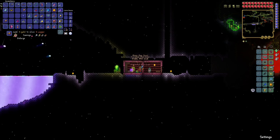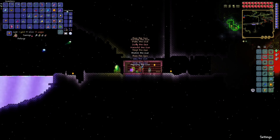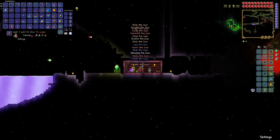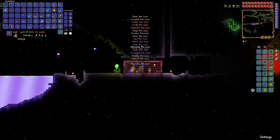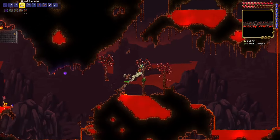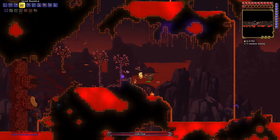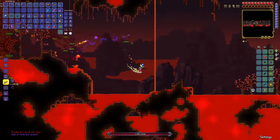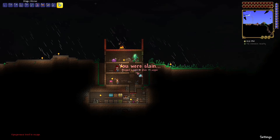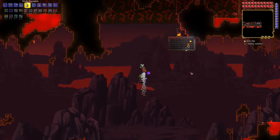Before I could fight the Wall of Flesh, I actually needed to get myself a bit prepared by reforging some of my accessories and my gear. Though the Goblin Tinkerer did steal almost all of my money from trying to reforge the Bee Gun, and I never did quite get mythical, sadly enough. After accidentally summoning the Wall on the left side when I was trying to go the complete opposite direction, I decided to go grab my buff potions and accessories and everything else I needed for the Wall, and it was finally time to go fight it. I know this challenge has been going by pretty fast, but I'm also trying a new style here, so apologies.